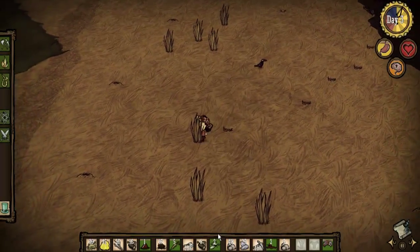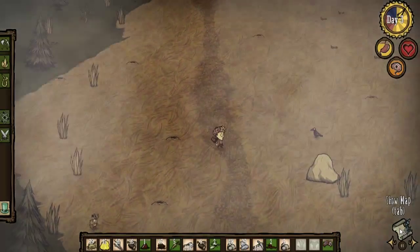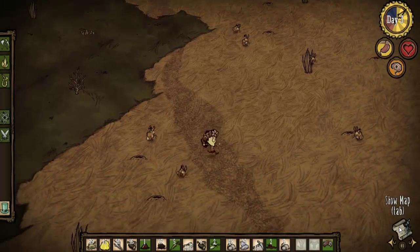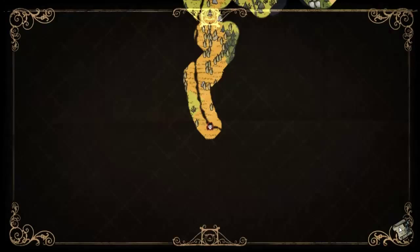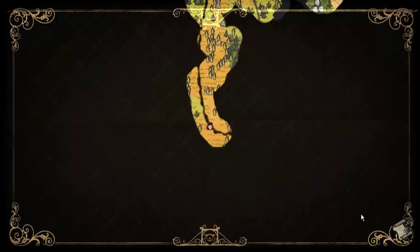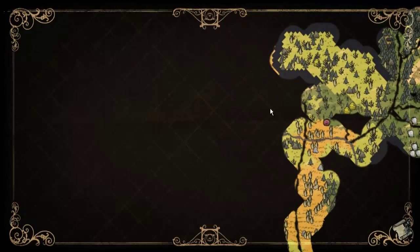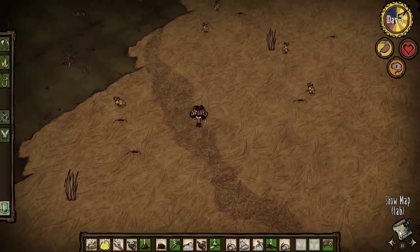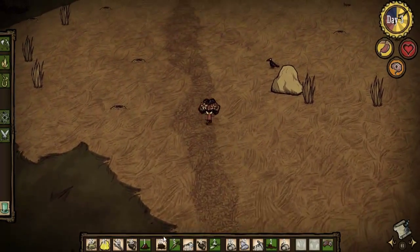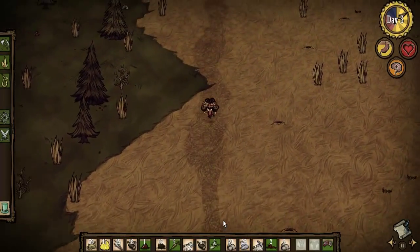This would be a good place to build a base. There is more savannah up here. Beefalo and/or rabbits will give us our first base. If that's savannah we'll have grass, so there's no point in stopping for grass.